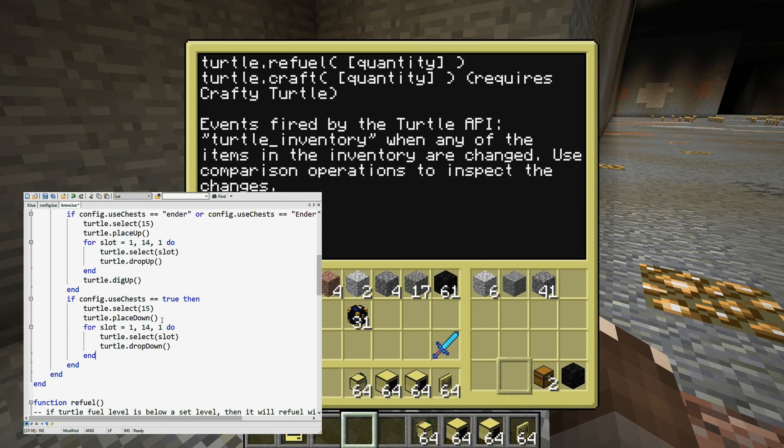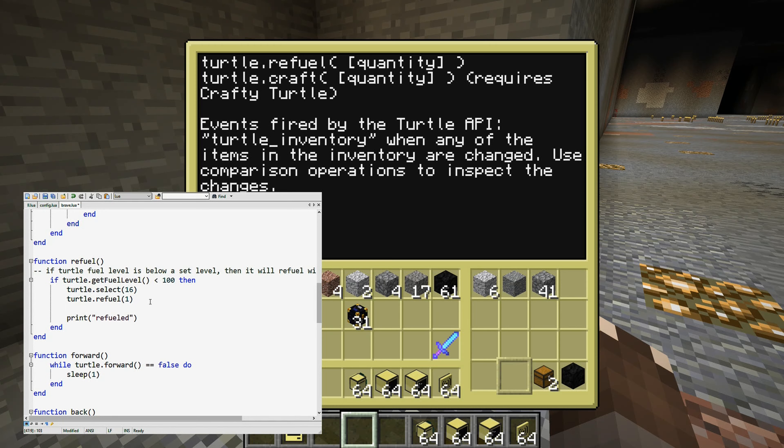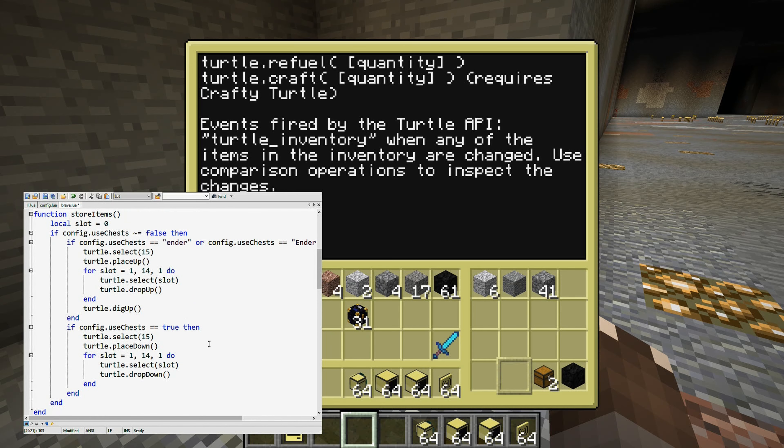Also I have noticed that if a Turtle does refuel, it still uses slot 16. And on its own that's not bad or anything. But if your fuel would run out for some reason, then it might give some weird complications. So after this refuel statement we are going to select slot 01 again, outside of everything. For now that's our default slot. Maybe that's going to change at some point.